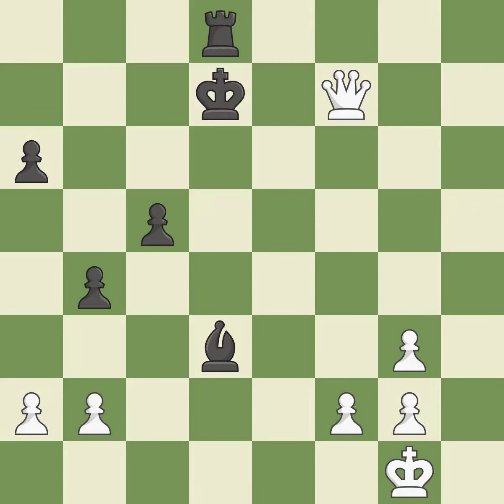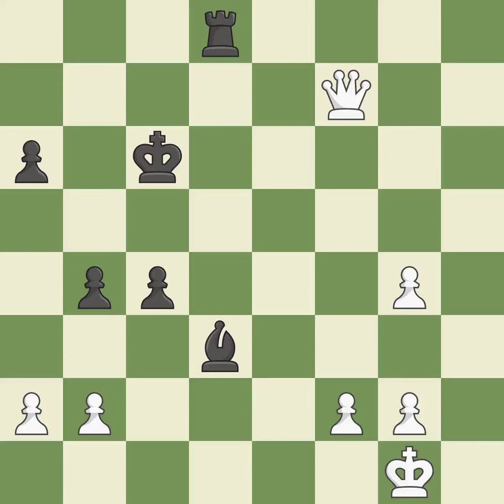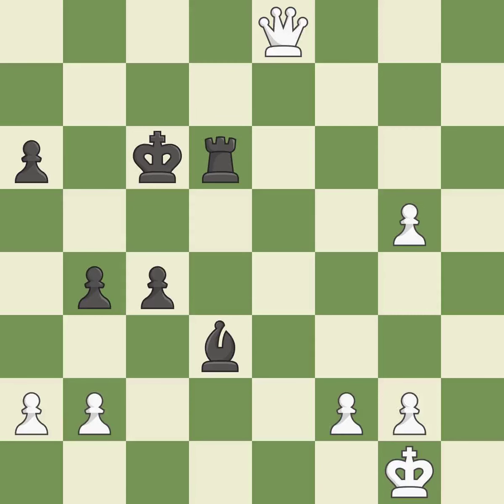Backs off. It is ideal. This avoids the queen's check. It is quite good. The moved pawn advances toward its objective. It is quite good. Among the best actions. It is quite good. The moved pawn advances toward its objective. It is quite good. The best choice is this one. It is ideal. Perfectly on point. It is ideal. This avoids the queen's check. It is quite good. A passed pawn is pushed by this. It is quite good.